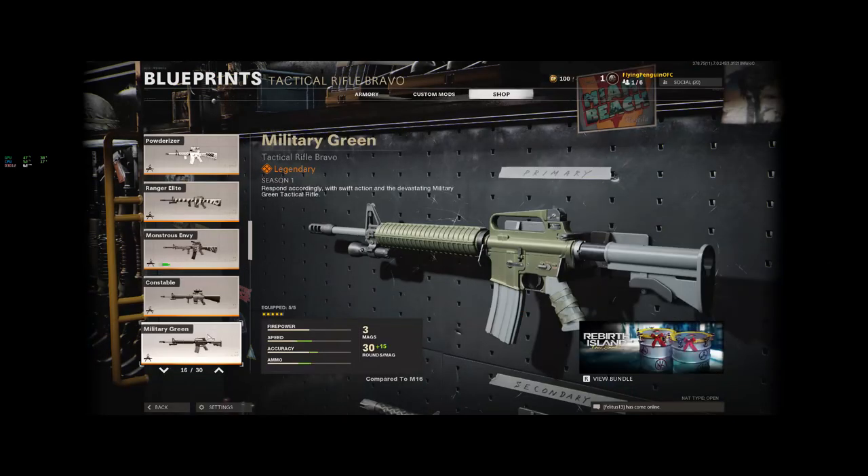There it is — 'claim bundle.' So this is the freebie. It looks like the second M16 is military green. The first one is Western Front and the second one is military green.